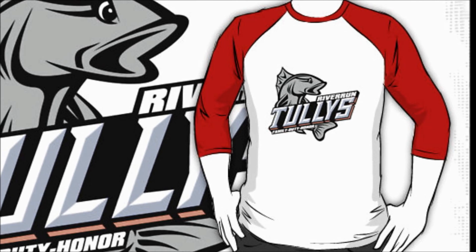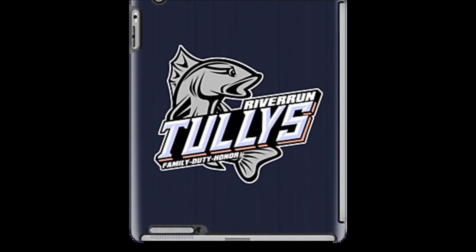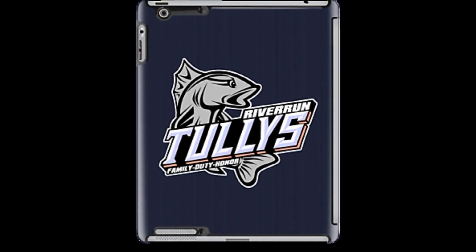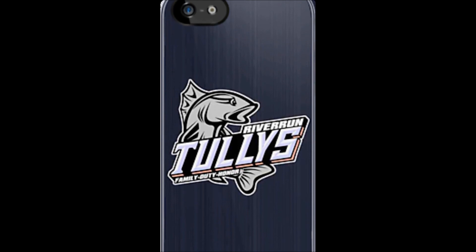You can pick up the River Run Tullys in my Redbubble and Screen Stores — links are in the description below. They come in various styles of shirts, hoodies, and tanks. You can also get stickers from Redbubble, and if you buy six or more you get 50% off the order, so pick up the entire league. The design is also available in mobile device cases like iPhone or iPad. For the cases, the background has a dark blue finish with a stainless steel brush look.